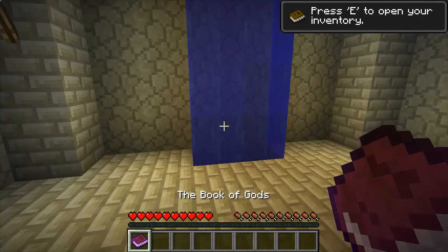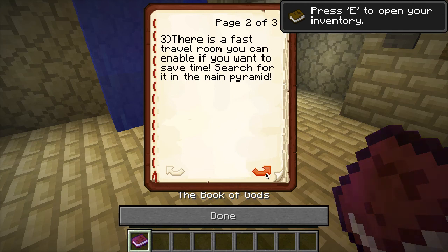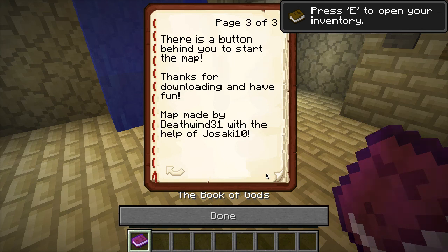Let's see what's in here. The Book of Gods. One: multiplayer monster spawning is enabled but the redstone torches are checkpoints. There's a fast travel room you can enable if you want to save time - search for it in the main pyramid. There's a button behind you to start the map. Thanks for downloading and have fun. Made by Deathwin31 with the help of Yosaki10.